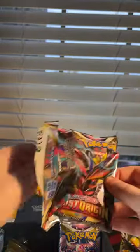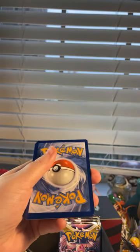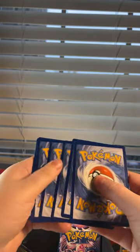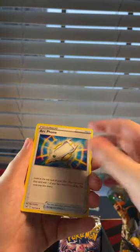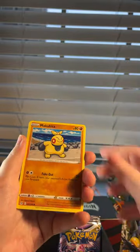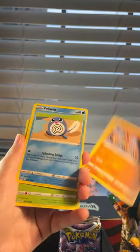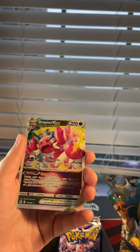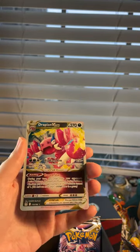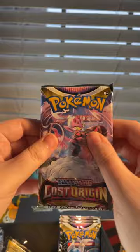Come on, can we get something good? I think we can — I believe! We got Archeops, Medicham, Misfortune Sisters, Makuhita, Bronzor, Blinks, Poliwag, Oddish, Haunter, and a Drapion VSTAR. I do have several of these, but it's cool to pull a VSTAR — that's pretty good luck in our box opening. But can we get an alternate art?